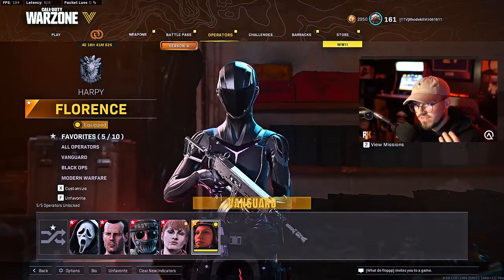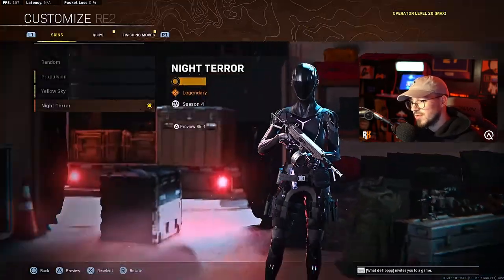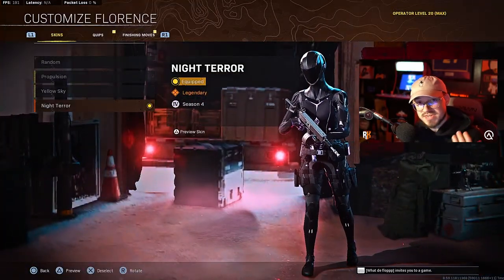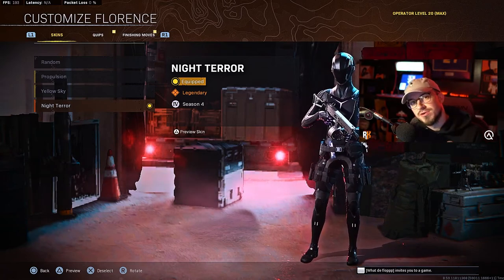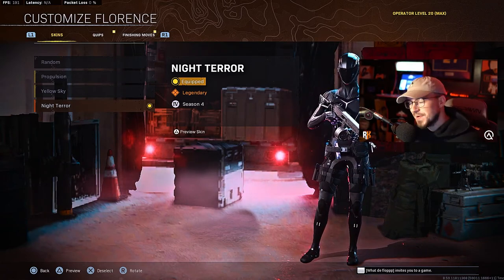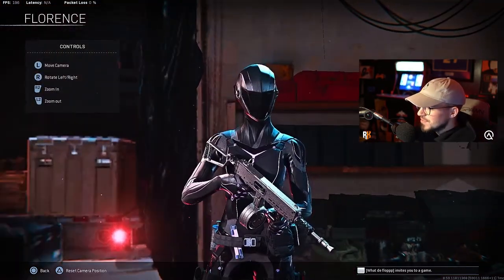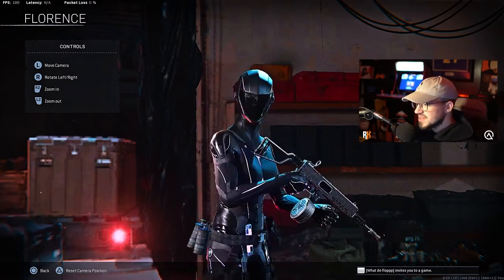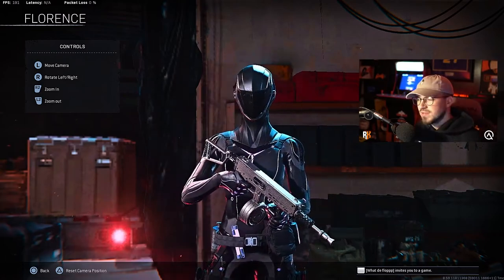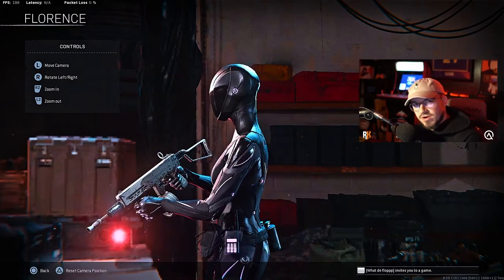Here we are with the Vanguard Florence skin. To equip this, go to Florence under Vanguard, then go to Customize, then Skins, and you're going to see Night Terror, which is the new Rose 3.0 skin in Vanguard and Warzone. This Night Terror bundle — let's preview it — this thing is absolutely gorgeous, probably the cleanest operator we've had.